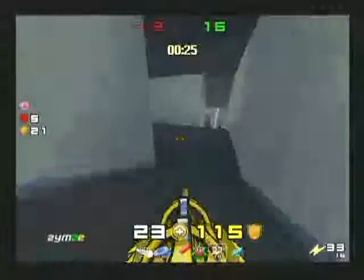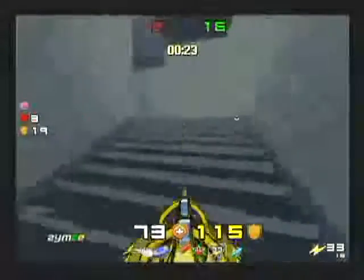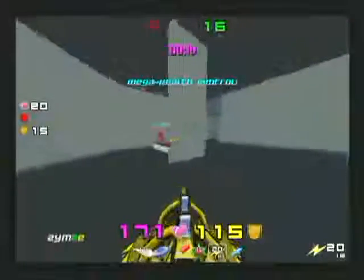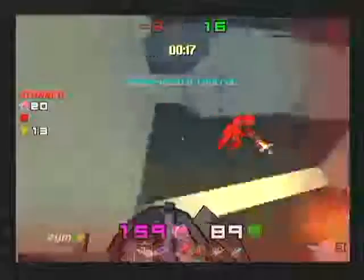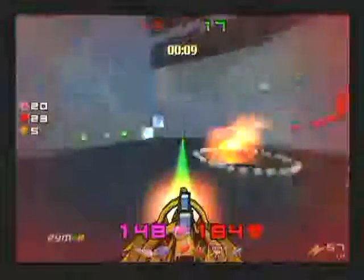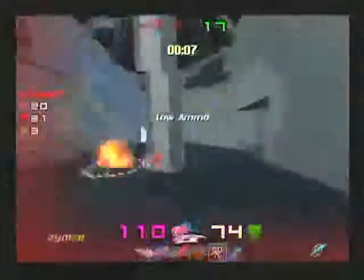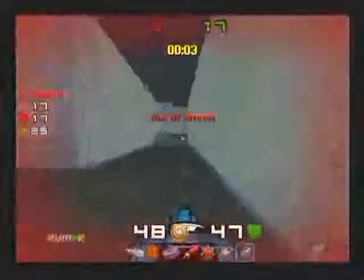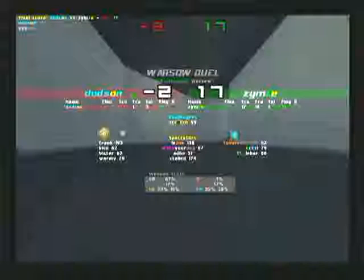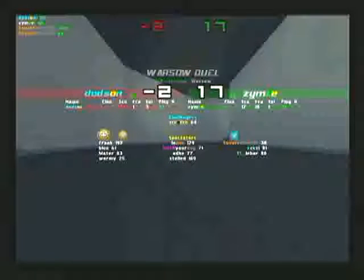30 seconds left, 16 to negative 2. I think Dodson just didn't know the map at all. Dodson's ghost has given up. And it's gone. So even in the mid area that pillar does help — maybe making the pillar a bit larger would definitely help things out. But there we have it: 17 to negative 2.